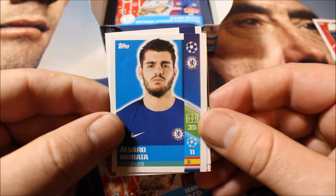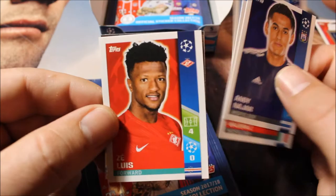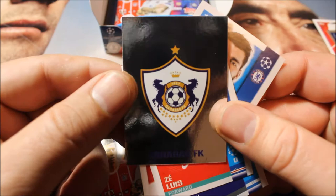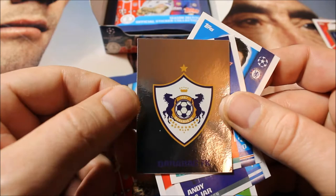I'll have to be careful opening them to see whether I have small or big shiny ones. I don't know if there's a shiny in each one, but we'll see. The next one has Alvaro Morata, then Franco Muskets, Naya, and Zilowis — and an emblem of Qarabag. I didn't even know they played in the Champions League! That's a new team for me. The shiny one is the team emblem.